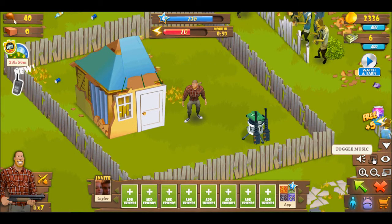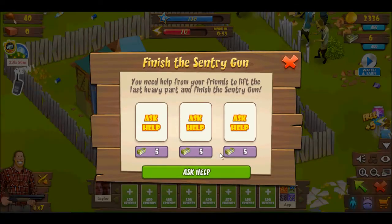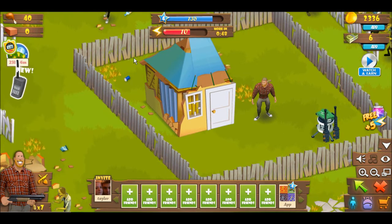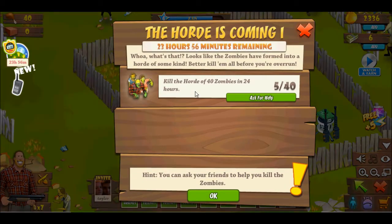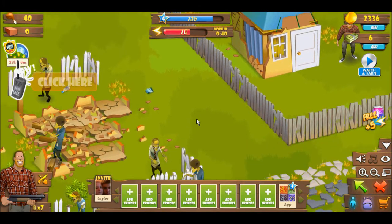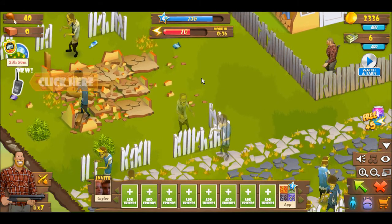I just left some sound effects, I don't want to trigger the music over here. I got a Sentry Gun, but I need your help to finish it, so I just asked for it. And I also need friends, and right now I do have a quest to get rid of the horde of zombies, which is 40 of them. I don't have that much energy, but let me try to deal as much as possible.